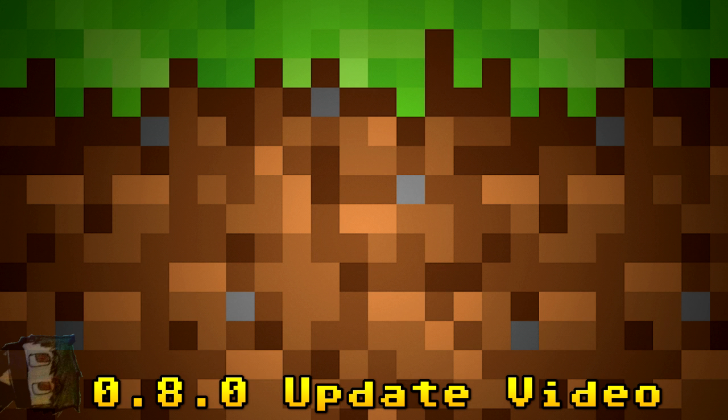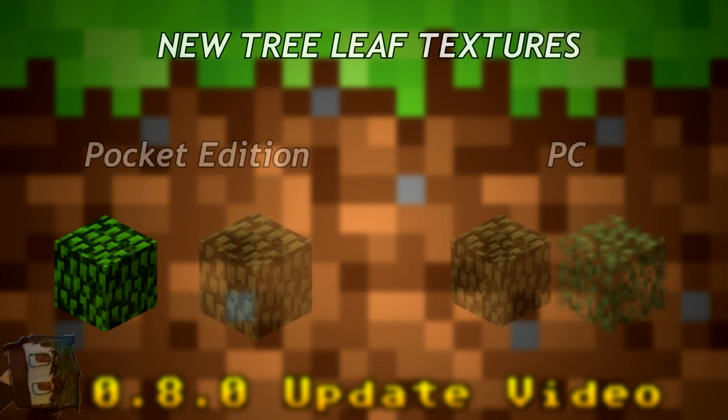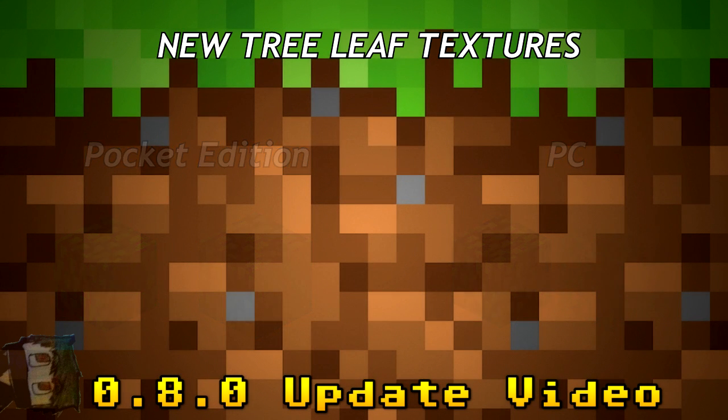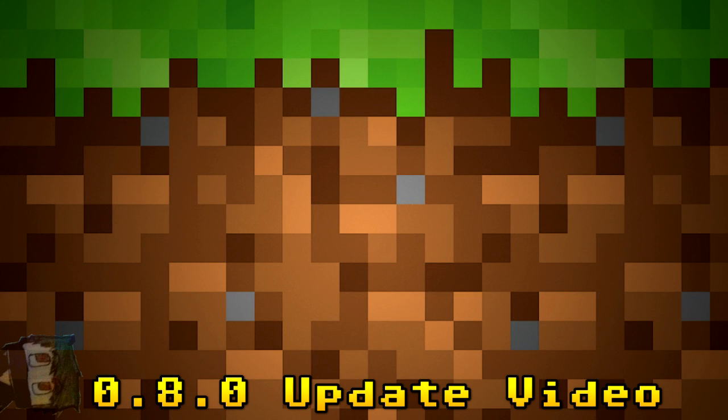They're also changing the birch leaves texture — from a thick, saturated green look to a darker, less saturated appearance. Looking at the two textures side by side, the new one actually looks better on trees, making birch trees look visually distinct from normal trees.